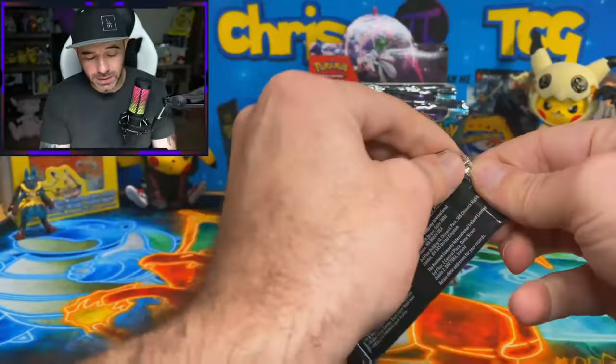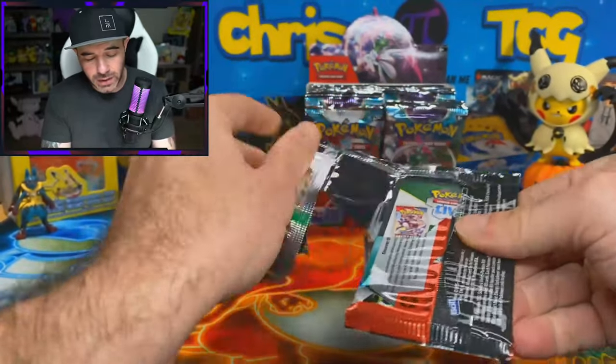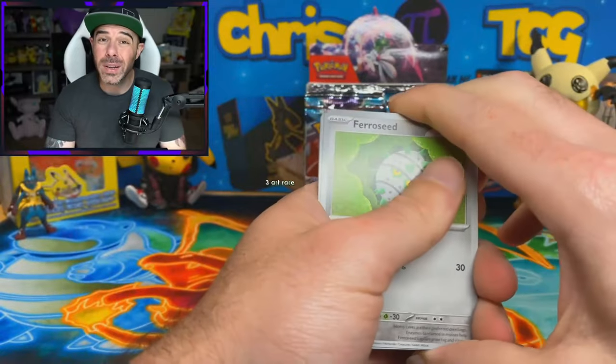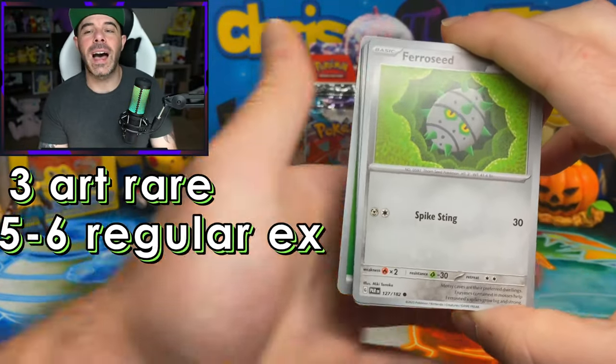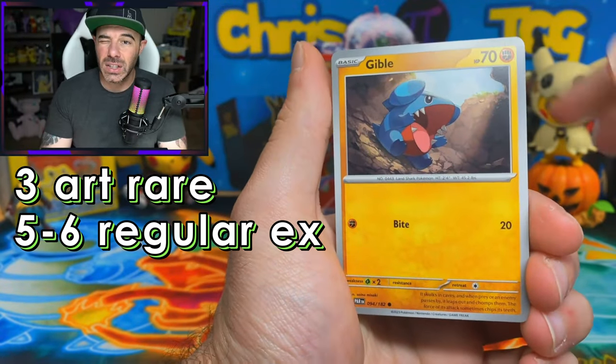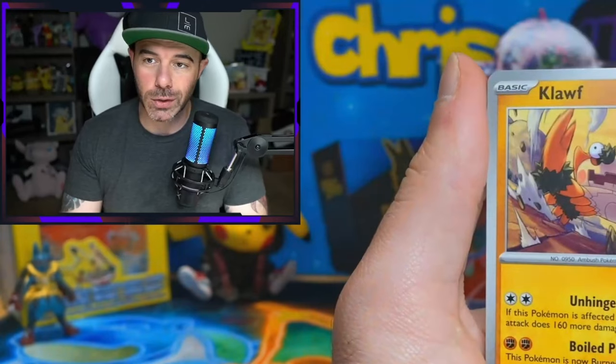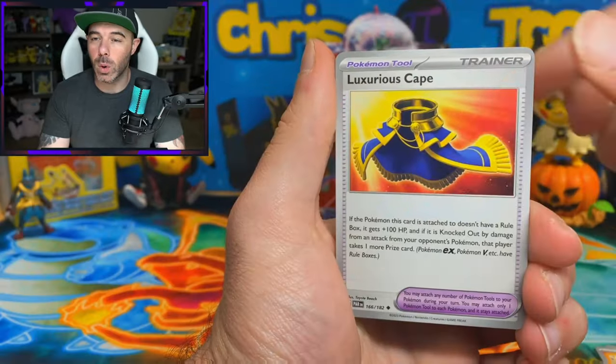We're going to be testing to see if the pull rates are the same as the other Scarlet and Violet sets. Roughly we're going to be getting three art rares in these, I think five EXs, and any combination of two art rares or gold cards - so usually one SAR and one gold card or one SAR.